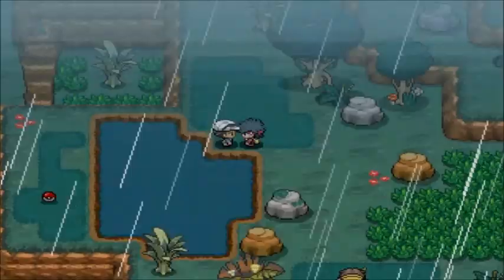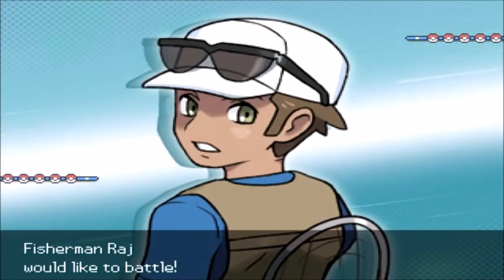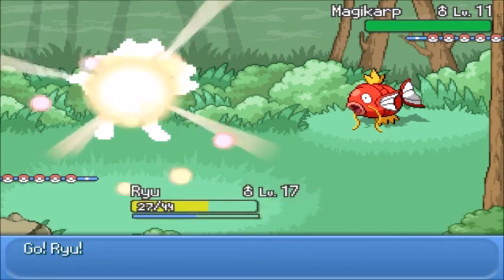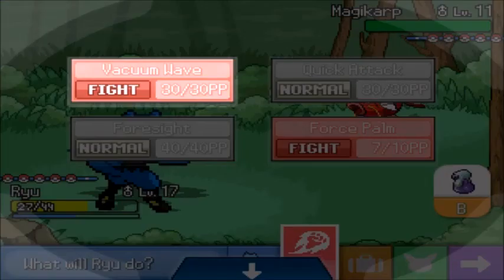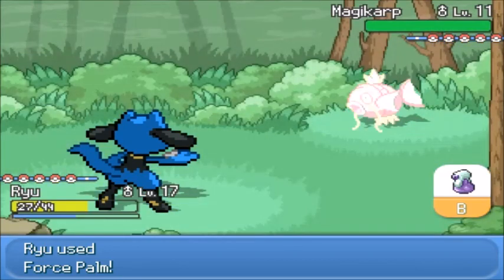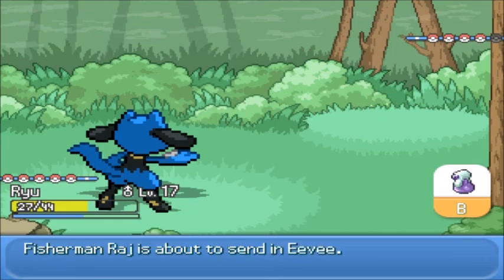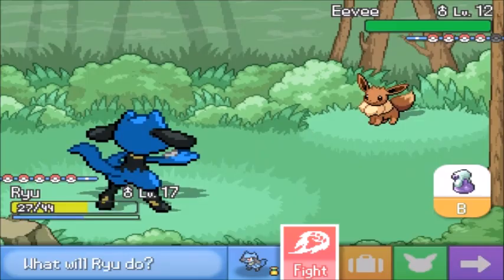Want to see my ace in the hole? Five Pokemon - oh my god, this is a Magikarp guy! Force Palms away. One down. Oh, this is NOT a Magikarp guy - okay, he doesn't have just Magikarp. Makes me feel a little bit better. Oh, bit by Eevee. That was probably his ace in the hole.